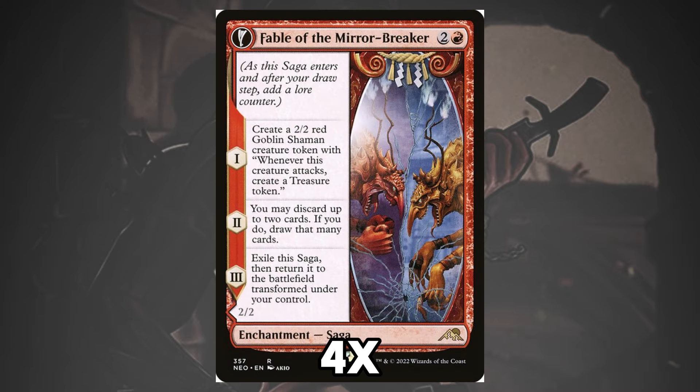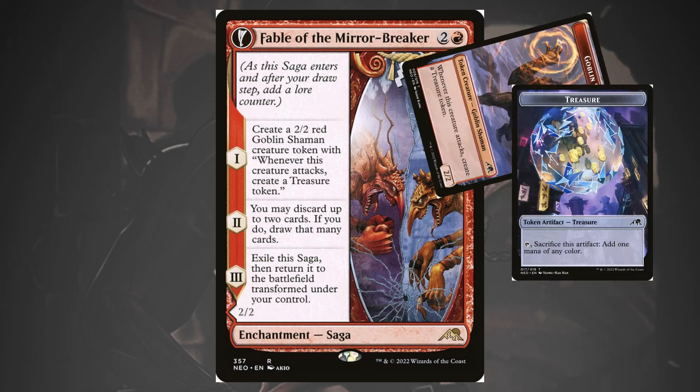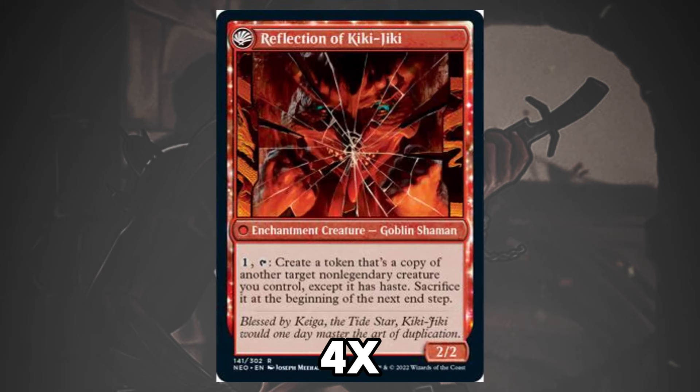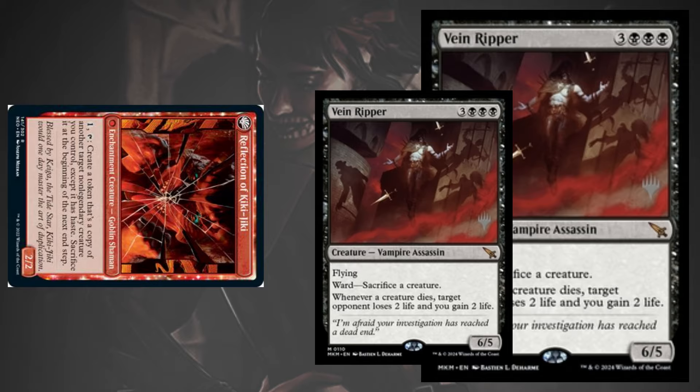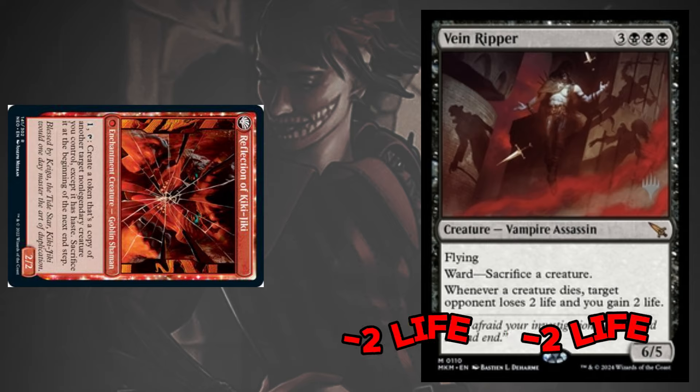Besides Sorin and his troop of vampires, the deck also packs Pioneer powerhouse Fable of the Mirror Breaker in the main deck. Another powerful rummaging effect to help find our cards, Fable puts a token on board that makes treasure tokens and attacks uninhibited thanks to Vain Ripper ensuring it deals its damage even if blocked. Most importantly, the flip side lets us copy Vain Ripper — a second 6/5 that makes every kill drain for 4 life is massive. And don't forget, the token needs to be sacrificed at end of turn, so that's a guaranteed dies trigger for 4 right there.